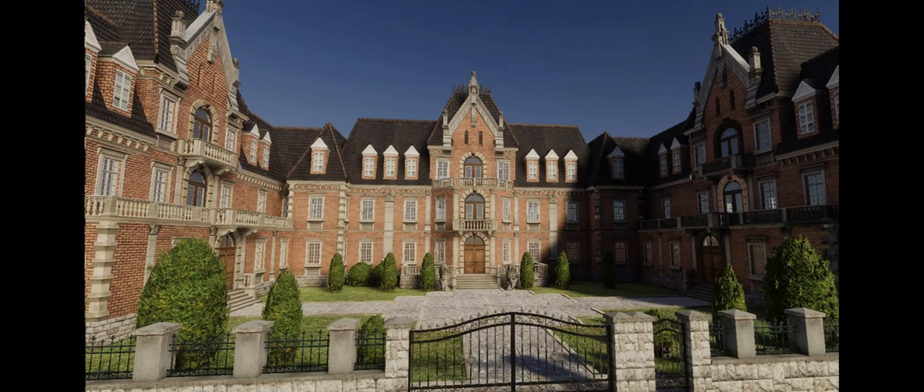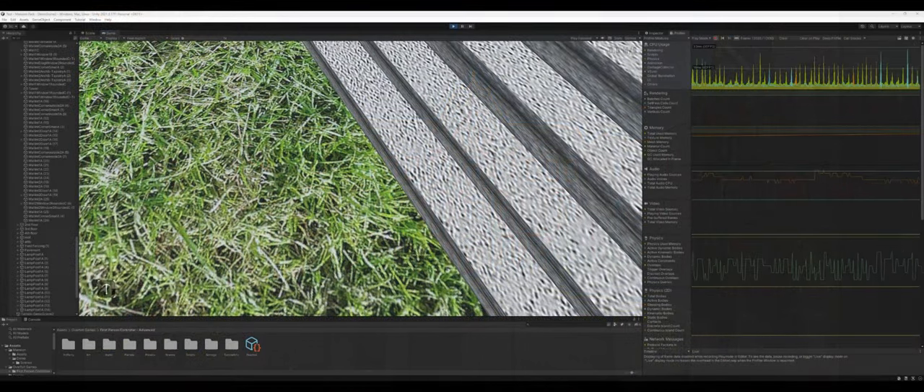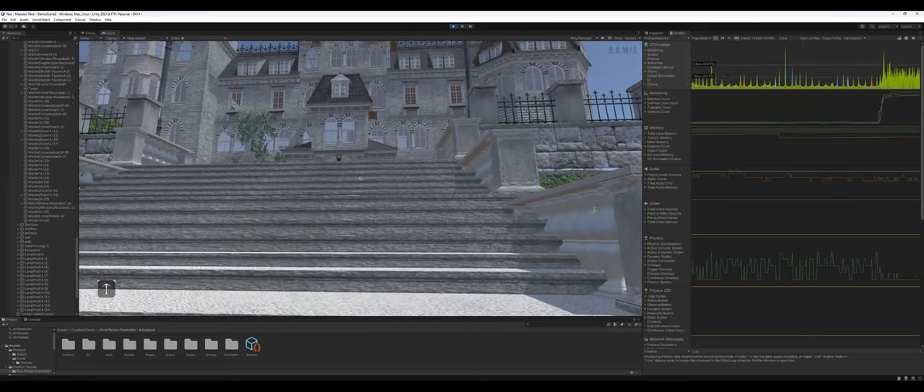Let's get the ratings out of the way first. Quality-wise, I give it a pass — the quality is good, with a couple of nuances I'll talk about in the demo scenes. Modularity and workability: a really good pass. Support and serviceability: they seem active in their communities, so also a pass. Value: at $36 USD, I think this has a lot of value.